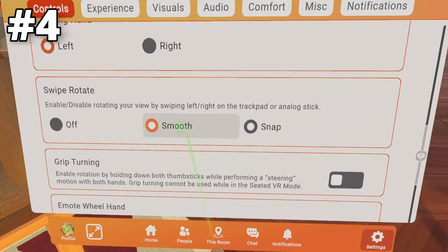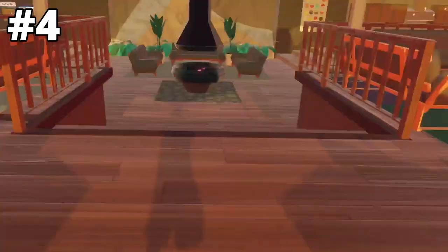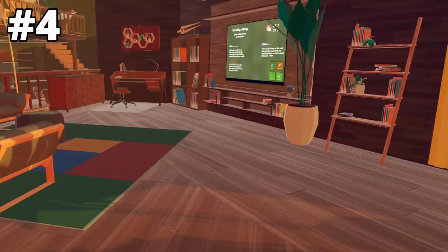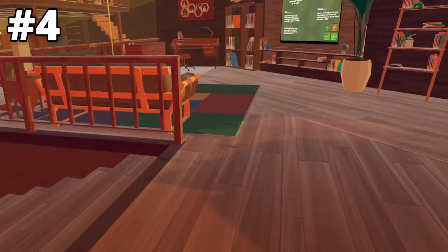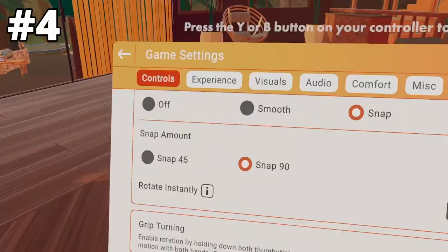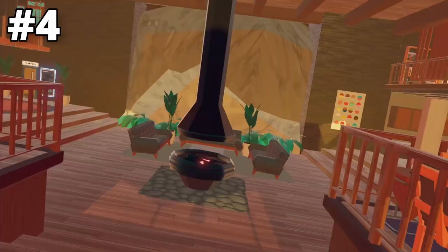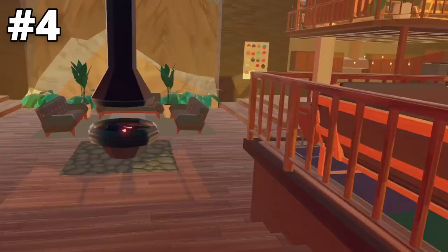In the Control tab, you can choose between smooth and snap turn. Snap turn is recommended for new VR players in general, but I prefer smooth turn because your turns are more precise. With snap turn, you just have to hope that you turn to the right location. In snap turn, you can either do a 45-degree angle or a 90-degree angle.